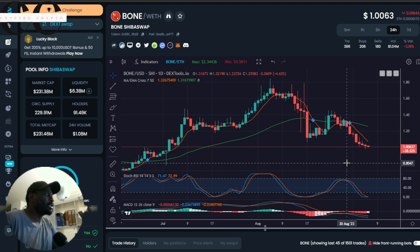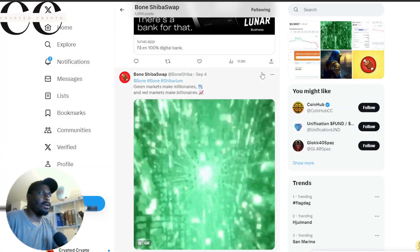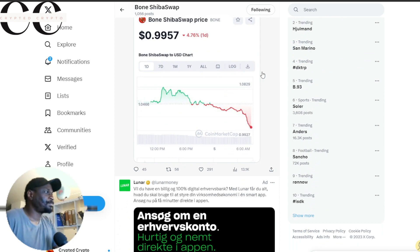In a recent tweet, the Australian exchange Grove X dropped a major announcement that they are listing BONE ShibaSwap token on September 8th. Today we're on September 7th, so the big day is almost here — in two days' time. Withdrawal opens on the same date.